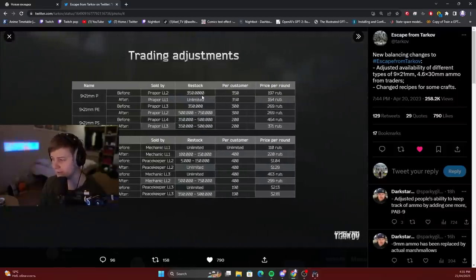BSG moved some of the bullets to the lower levels of traders, such as subsonic bullets for MP7. Right now you can buy them from Mechanic level 2 instead of Mechanic level 3. And generally, you can check their updates on Twitter.